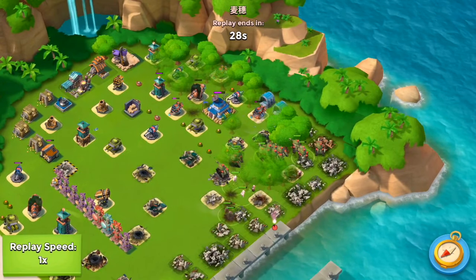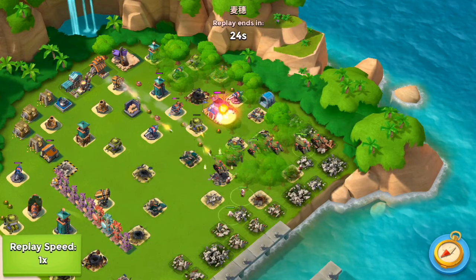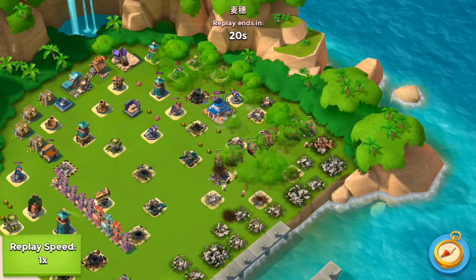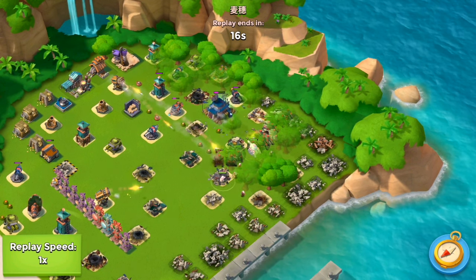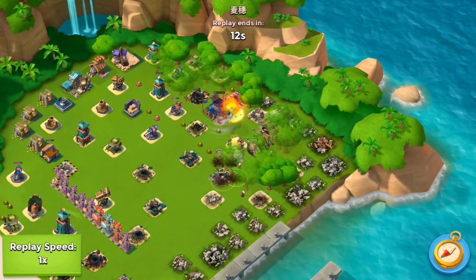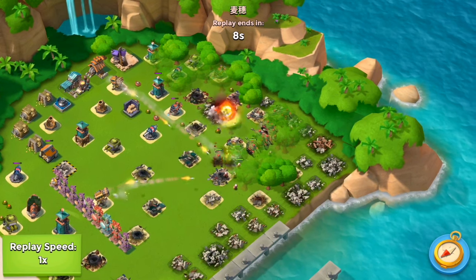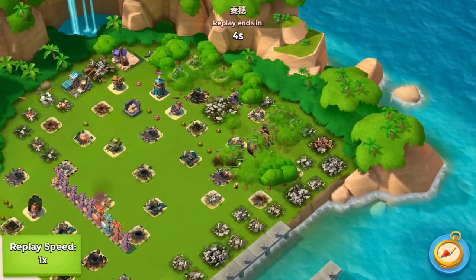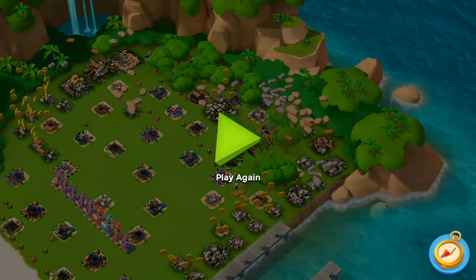He forms up right by the HQ at about the three o'clock position and takes my HQ down, walking away with a ton of gold, wood, iron, and rock. That's how the first opponent approached the attack. Now let's take a quick peek at how the other player approached my base and why he walked away empty-handed.